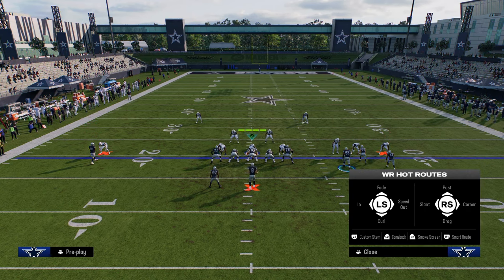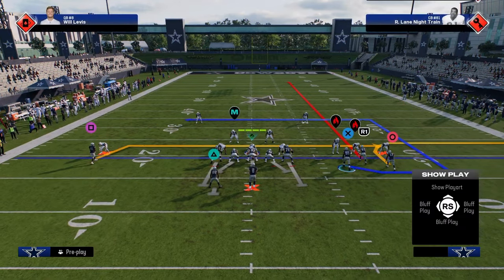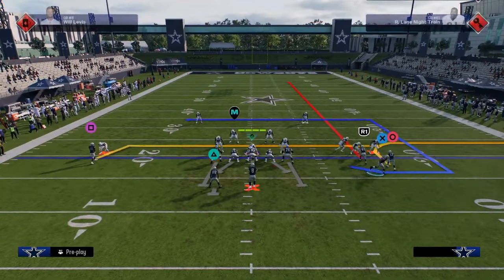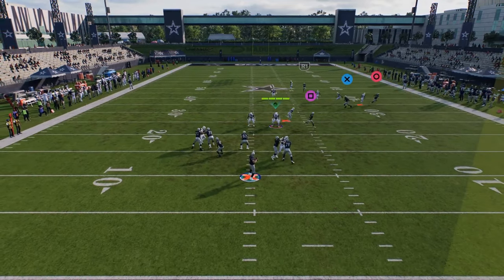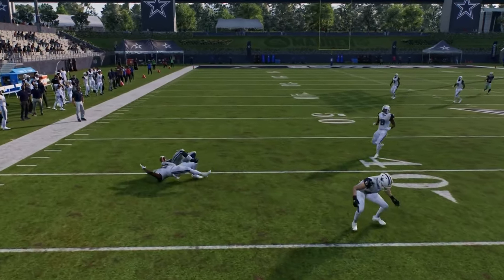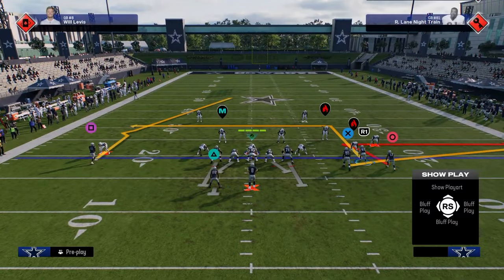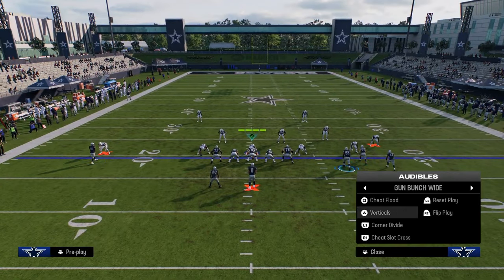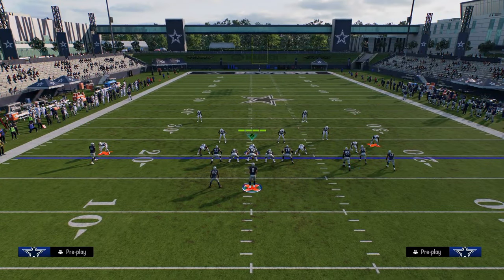On this outside guy I really like just a basic flat read. Essentially something like this is pretty good against man because the space just spaces out really well. It's hard to user. This tight end route is going to be pretty consistent for you in consistently being able to beat man coverage.